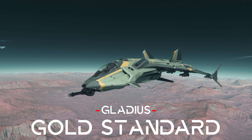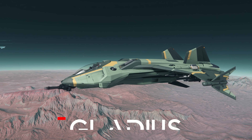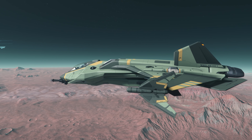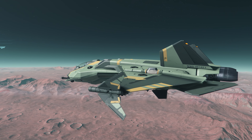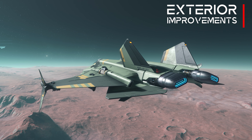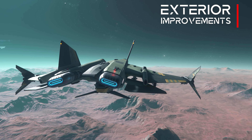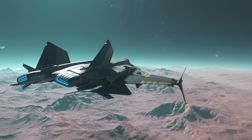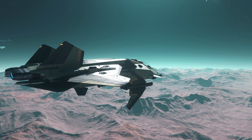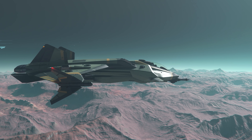A completely different topic, but no less interesting, is the gold standard that the Aegis Gladius has received with 3.13. This involves a few minor changes: some minor visual improvements to the exterior, but also a lot of new stuff underneath the skin of this Squadron 42 star. The general design has been adapted, such as a changed paint scheme, the unique ship identification on the wings, and improved air intakes on the top and changed position lights.